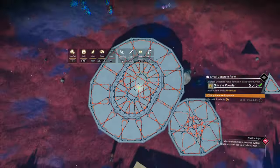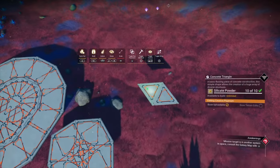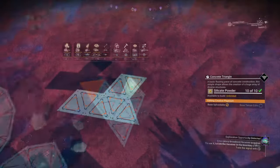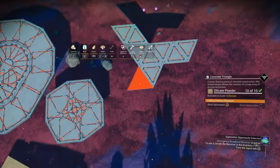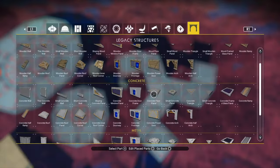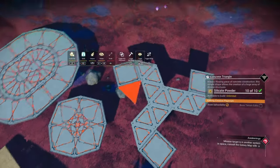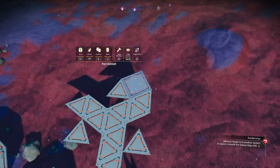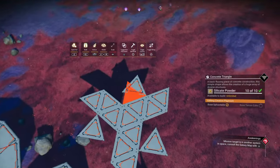Let's move on to the third and final one in this video. Place three triangles around the central triangle, then carefully follow the pattern shown here, then attach some concrete floors to the end. Snap some triangles to those concrete floors, then delete the concrete floors.